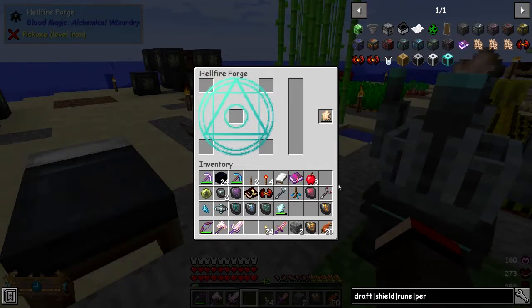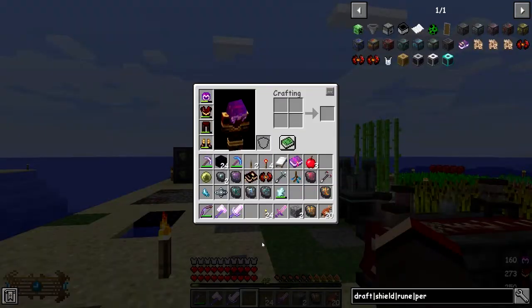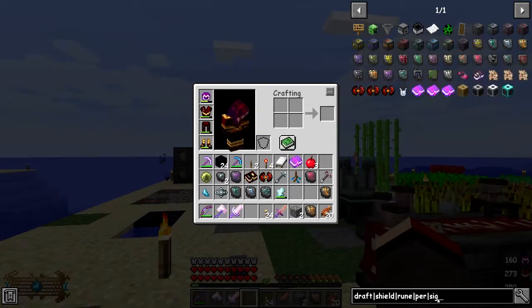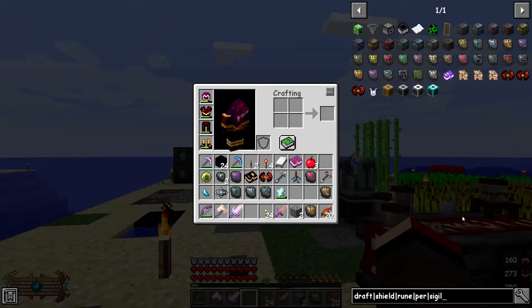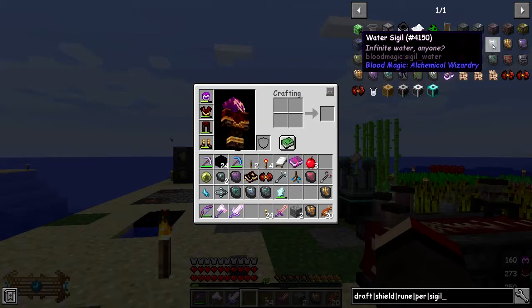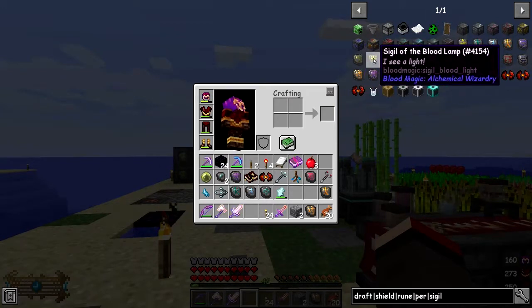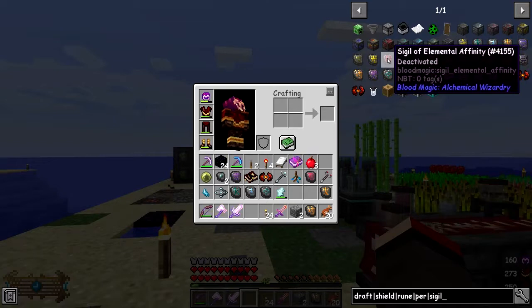That will take a few seconds to charge. While that's charging up, there's another sigil I'd like to make - I've forgotten about this one. It's a really useful one. It's the Elemental Affinity sigil. I can't remember the signals we've got in here. Green Grove, Bloodlamp - Bloodlamp's great. Elemental Affinity - this one basically gives you protection.